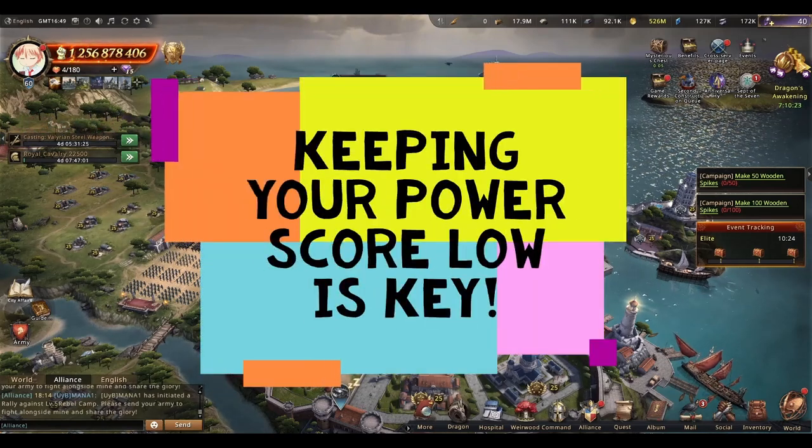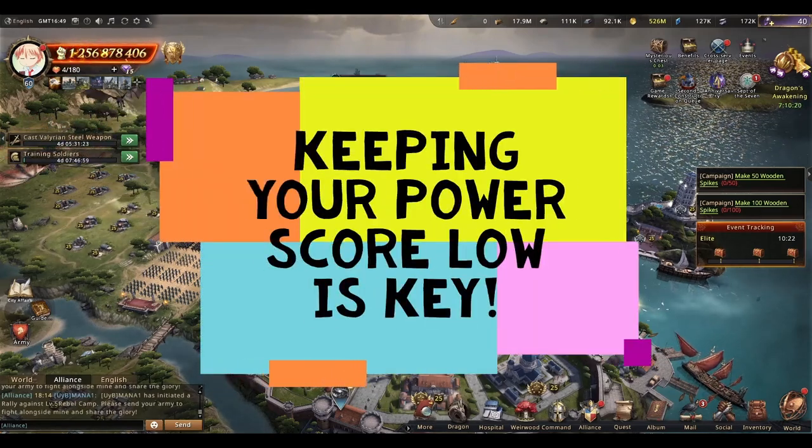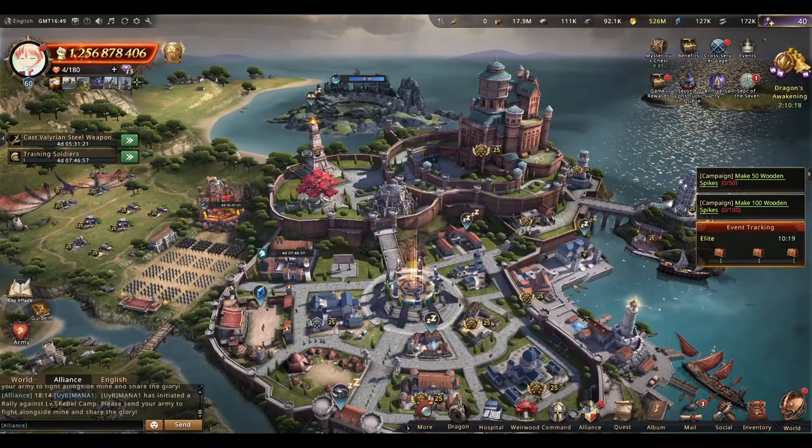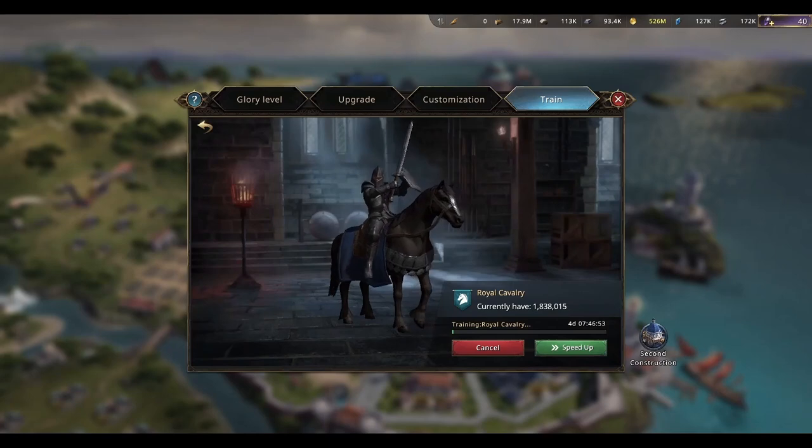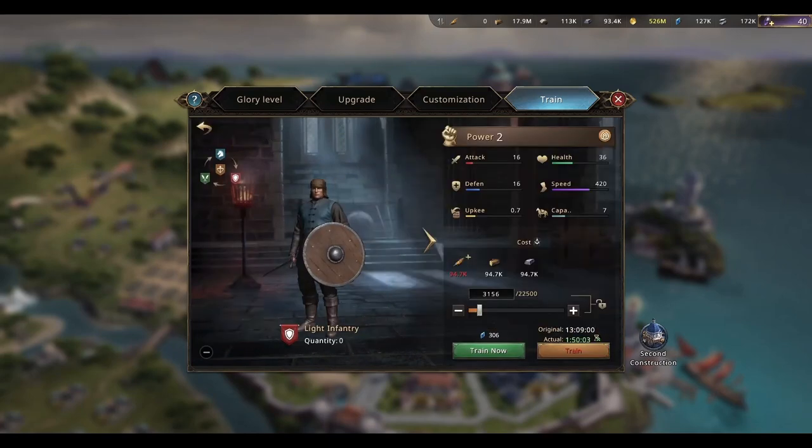One of the most important things about this setup is that the player should stay at a lower power score so it's easier to bait enemies into hitting you. T1 troops help a lot with that because they are cheap to train, fast to train, and cheap and fast to heal. But troops aren't the biggest factor when it comes to keeping low power.